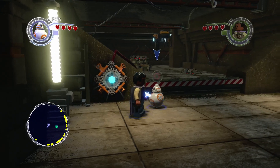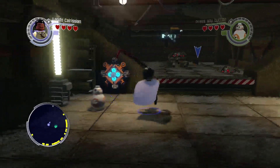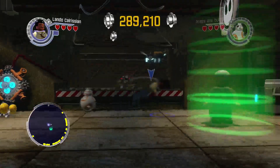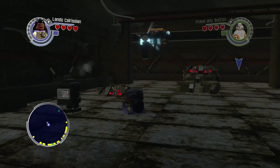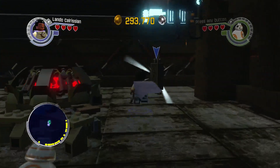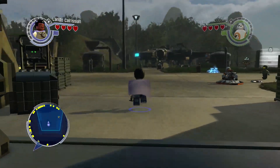We've got Lando and we've got BB-8. What we're going to do is we are going to charge this bad boy up and switch. There's one, two, three. I was trying to get it to aim, but it wouldn't aim on me. So whatever. That was easy enough. You just got to shoot that target three times once BB-8 activates it.